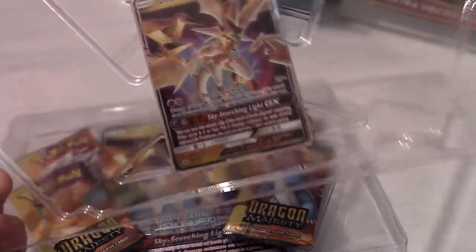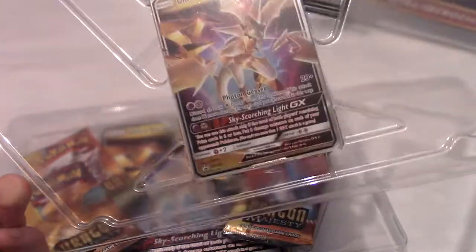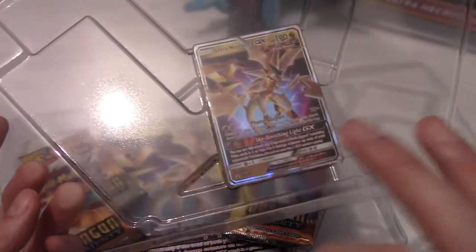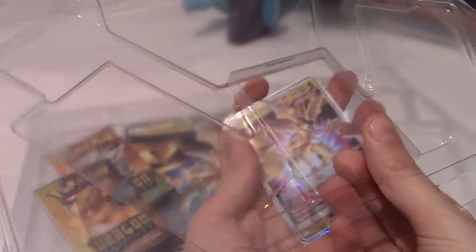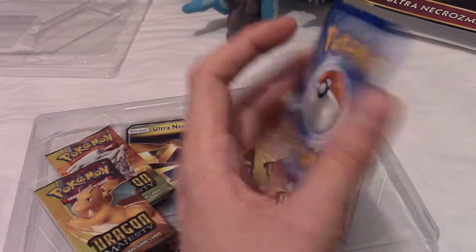They also included a Forbidden Light sleeve, because it felt fitting for Ultra Necrozma. Just in case we pull one of the rainbow rares — I think there's a gold rare in here as well, which would be amazing. If you remember years and years ago, I did a Poké opening featuring my friend Wolfie, and he pulled a gold rare Zekrom. That was a phenomenal pull.